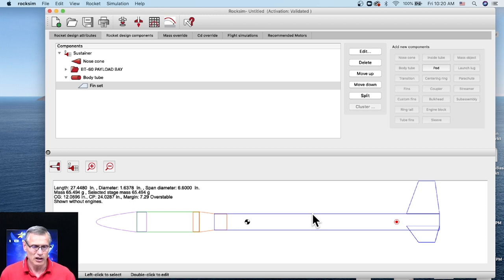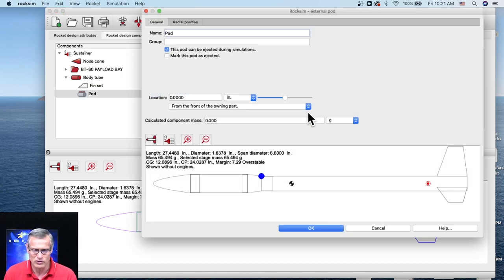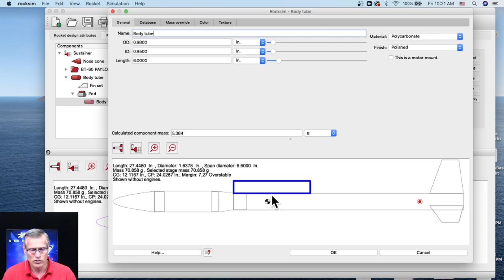To recap on the sub-assembly: you create the sub-assembly, save it, add parts to it, then save it again to make sure all the parts are there. Now the sub-assembly can be used in other designs. Sub-assemblies are for internal parts — not for parts attached to the side of the rocket. For that, there is a different placeholder called a pod, where you're attaching to the outside of the rocket. You can see the location of that pod is right there, and I can start attaching parts to it, like another body tube, and you can see it's attached externally.